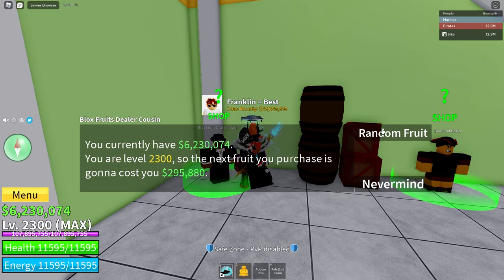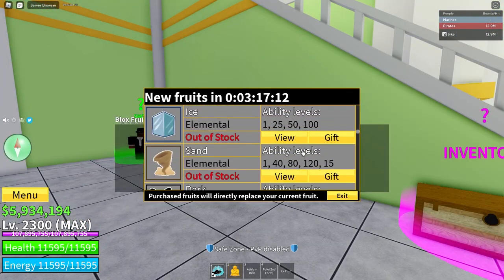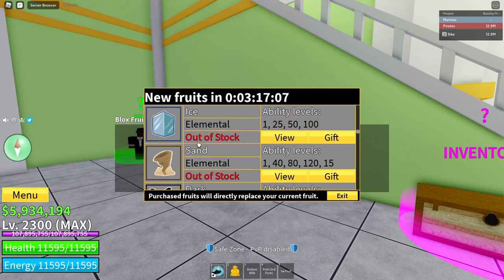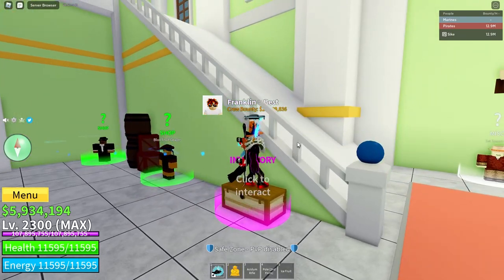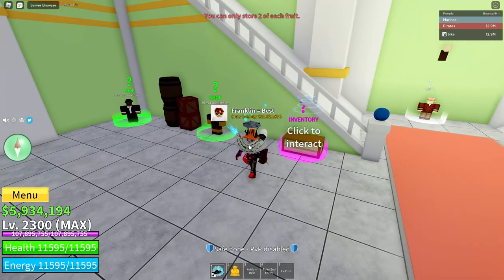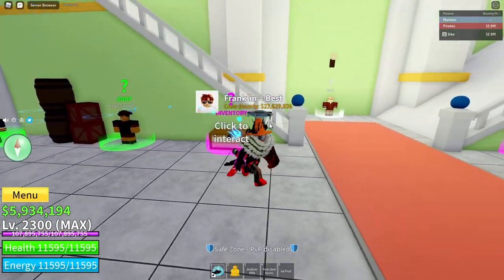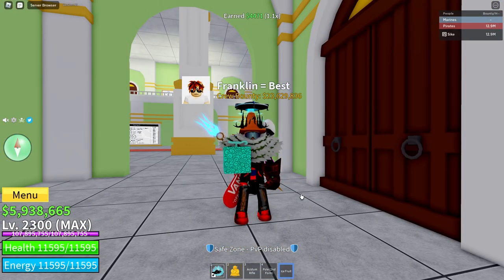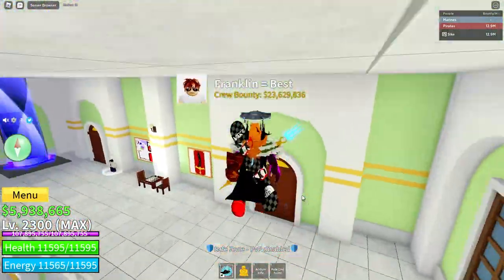If I buy it, it's a random fruit, so I'm not guaranteed something good or bad — and I get Ice fruit. If I look up Ice, it costs more than what I spent, so that's pretty good. You can store your fruits in the inventory right across from the Bloxfruits dealer and the cousin. And if you don't like a fruit, you can give it to someone else, store it, or wait another two hours to buy another one.